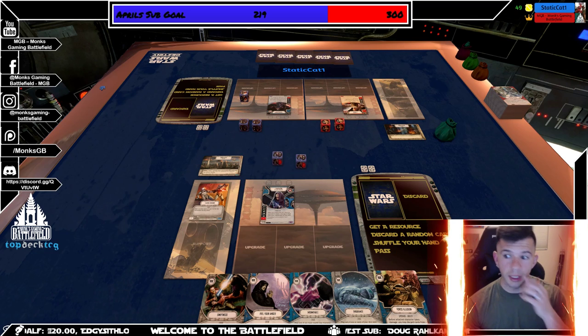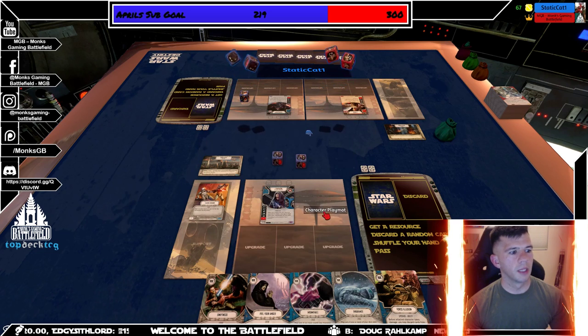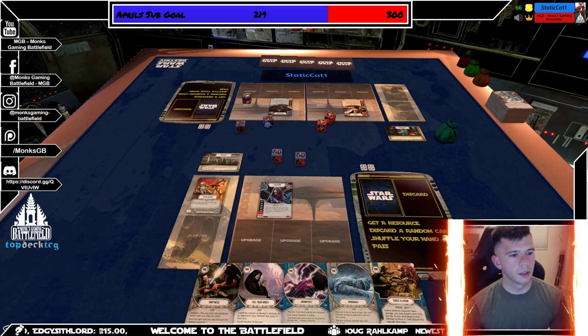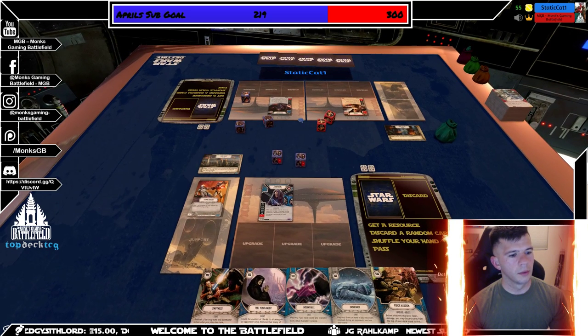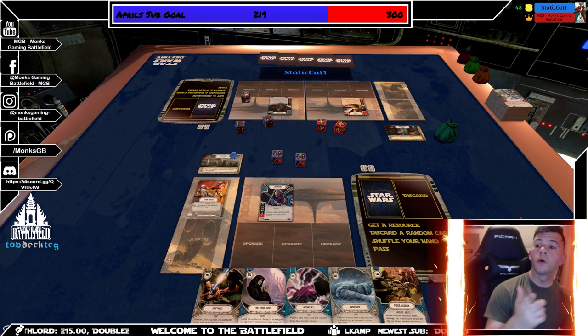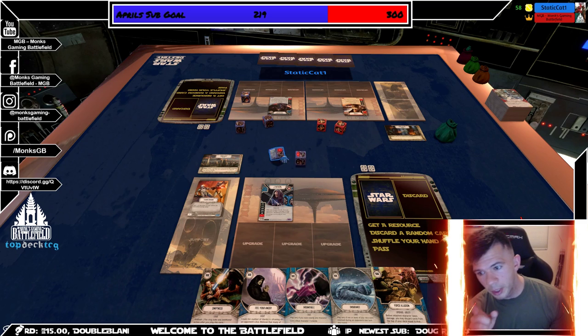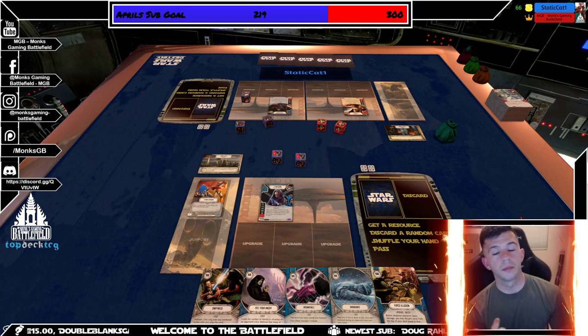Let's see how both of these decks bear out. We have Tarkin and Seventh Sister against Grandmaster Palpatine. If you guys like Star Wars Destiny or Tabletop Simulator content, please like and subscribe and hit that bell so you know when I have a video out — really appreciate it.